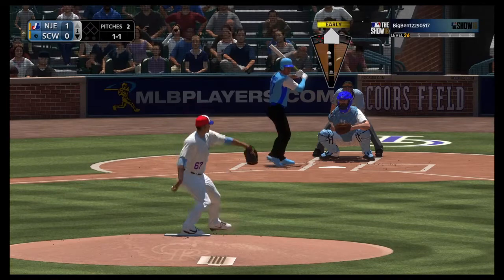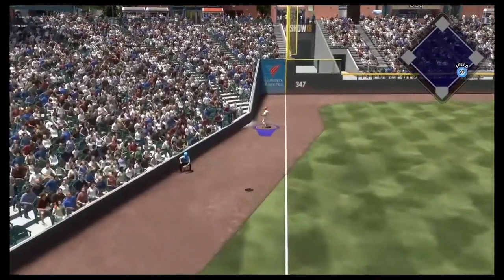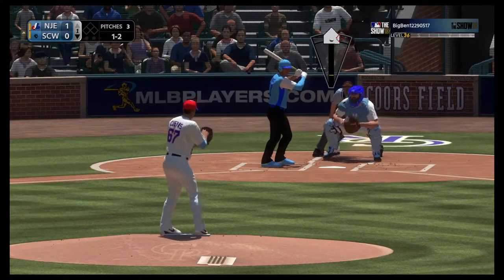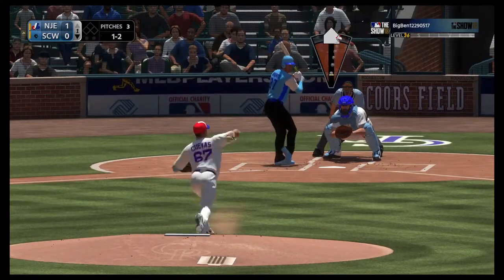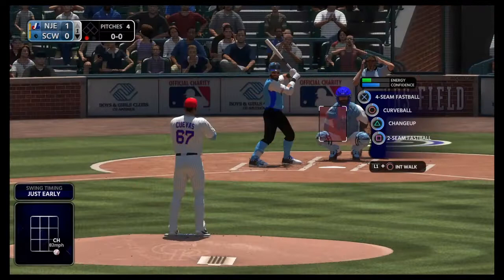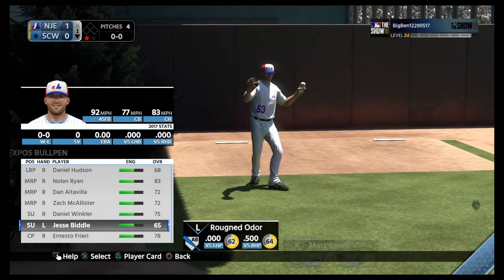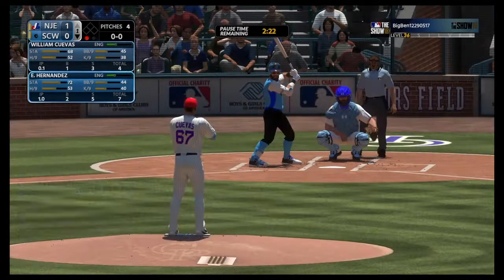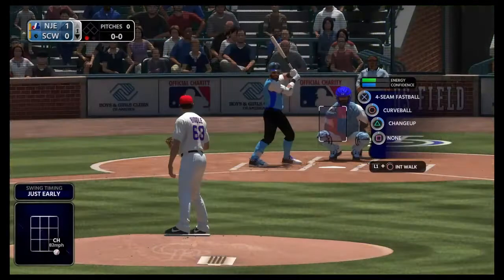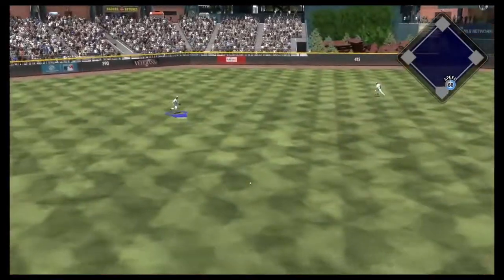Going inside with the two-seamer — come on, hit your spot, man. You cannot leave him a fastball right down the middle. He struck out with the changeup, one down. Rene Odor up — he's worse versus lefties, and I was stupid, I only drafted one lefty, a common lefty. That was really dumb. And he'll get a hit right through the shift.